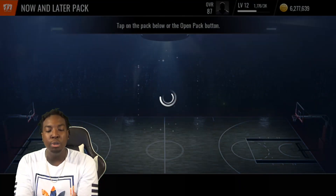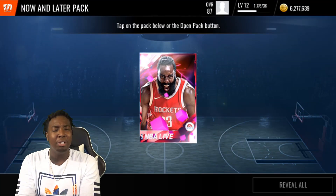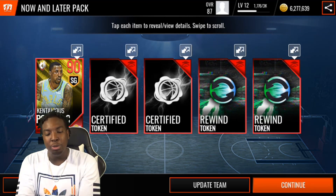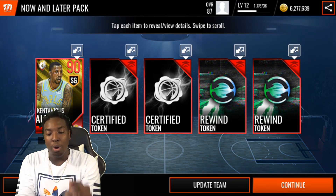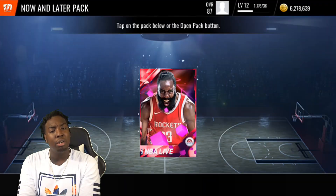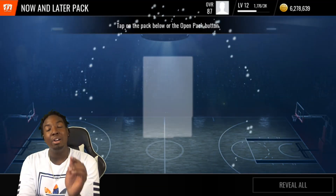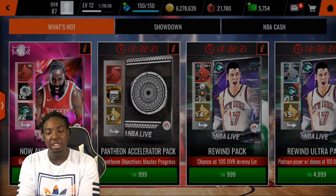We're going to claim our two free packs on my god squad account, which I basically use just to open packs. We start things off with a Kentavious Caldwell-Pope. You also get certified tokens out of this, which is not bad. I'm not sure if they're going to drop another certified player tomorrow, but hopefully they do so I can try to grind out another one.